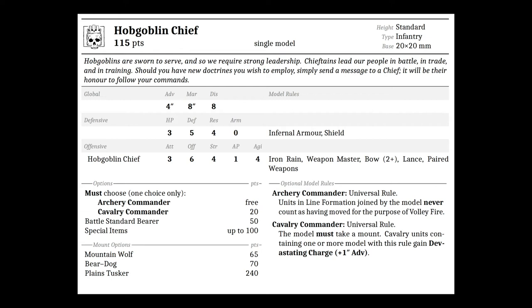For options you must choose one: Archery Commander for free, or Cavalry Commander for 50 points. Archery Commander grants units in line formation joined by this model never count as having moved for the purpose of volley fire. Cavalry Commander requires taking a mount and grants cavalry units containing one or more models with this rule devastating charge plus one advance. You can also make him a BSB for 50 points, with up to 100 points of special items. Mount options are mountain wolf for 65, bear dog for 70, or plains tusker for 240.